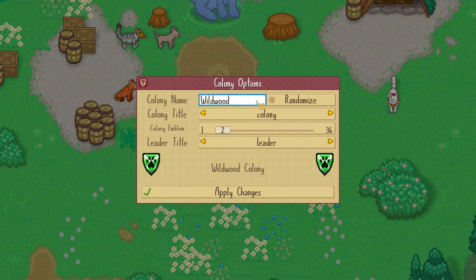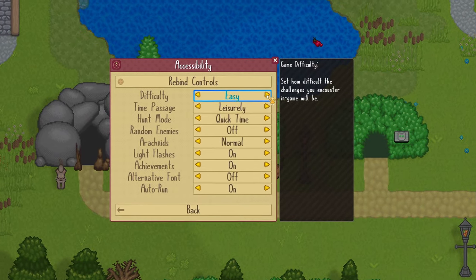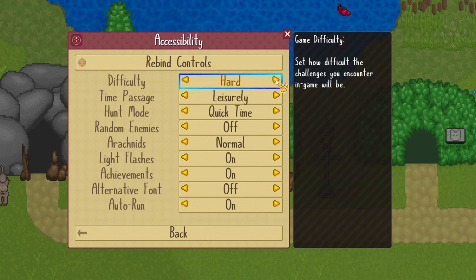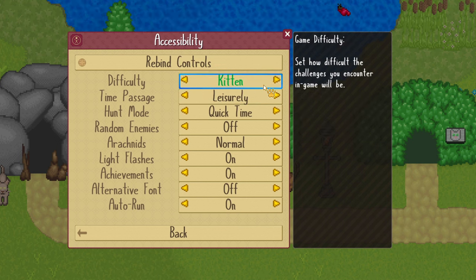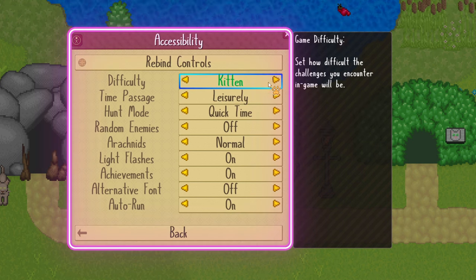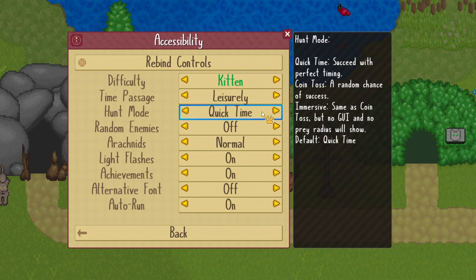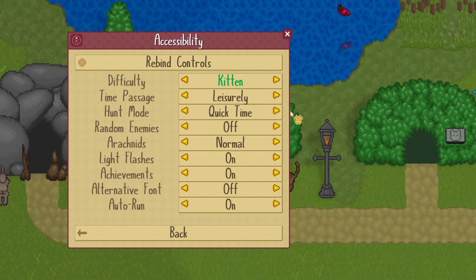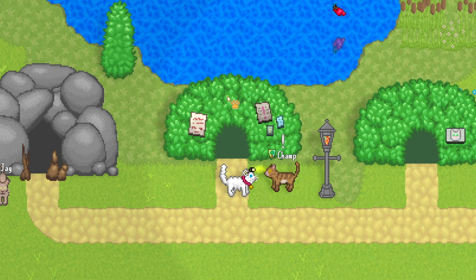Then you get to customize your colony's name, your title as CCO — that's Chief Cat Officer — and your group's family shield. My favorite is the gameplay customization, where you can control the difficulty of the cat fights and hunting, as well as how quickly time passes. Cozy gamers, pay attention, as this is the secret sauce to making Cattails Wildwood Story as chill and relaxing as possible. This is what has kept me glued to the game, and you can easily edit these settings at any time, so you don't have to fret too much over your choices.